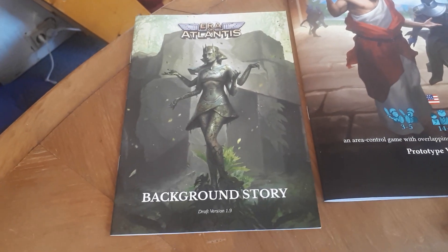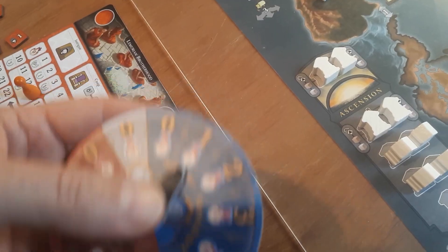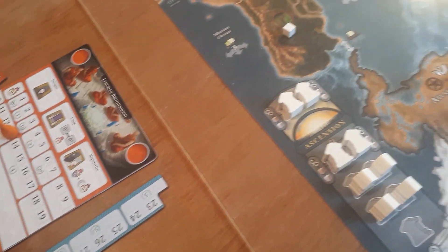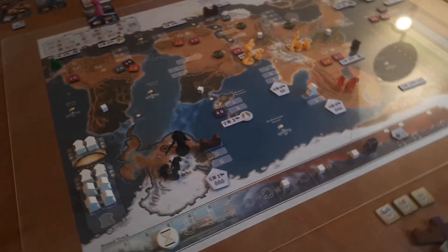The box will also include a background story which you can read. There are also these bidding dials here. In the game when there's combat, you secretly bid a value and then pay the viria for that, and the side with the higher total combat value wins the combat.